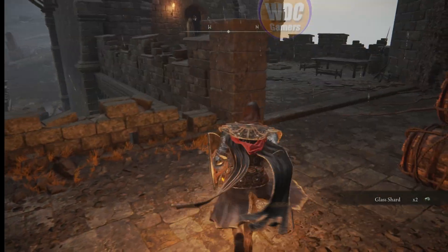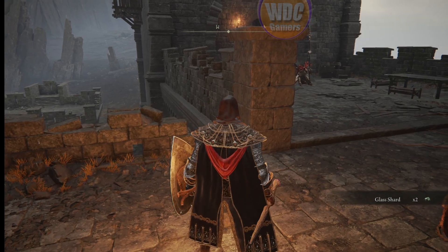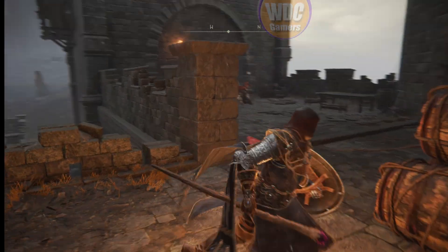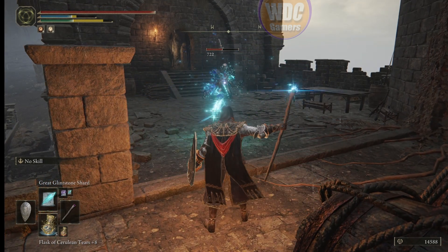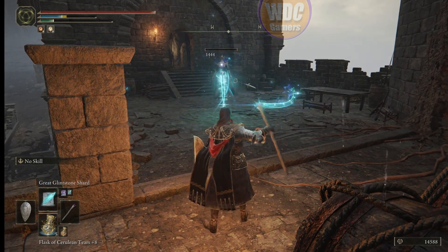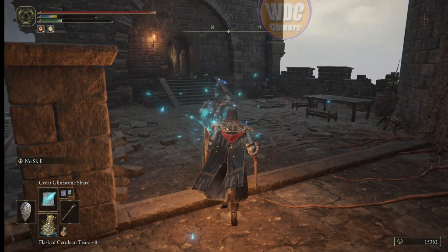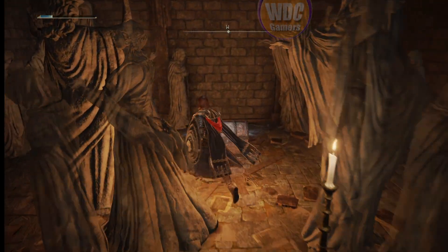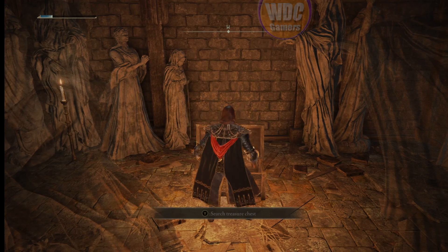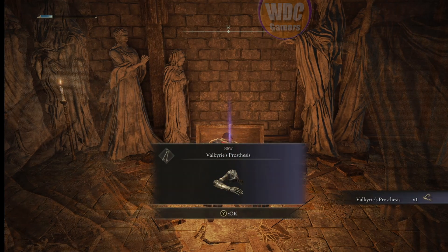Clean Rot Knight — hate these guys, just start blasting. He's down. Go into the chest and here we go: the Valkyrie's Prosthesis.